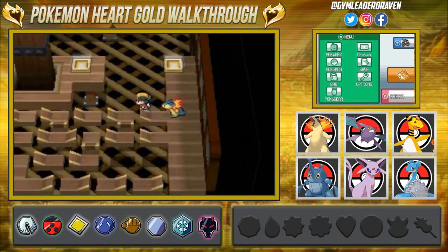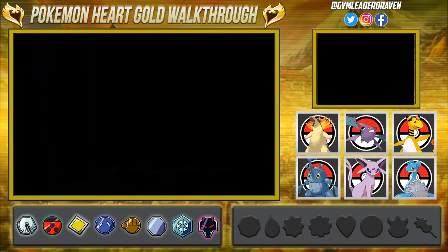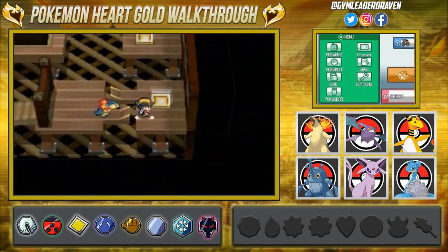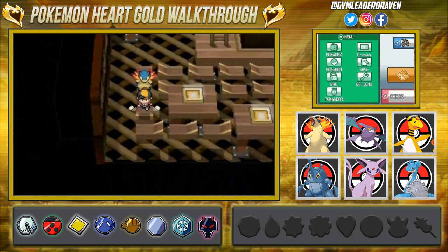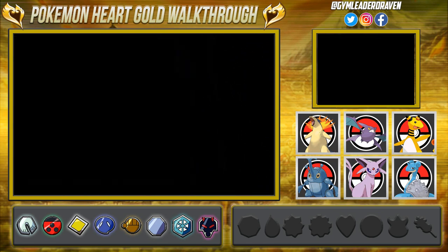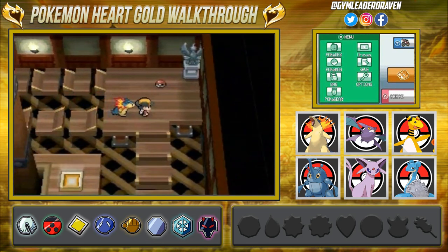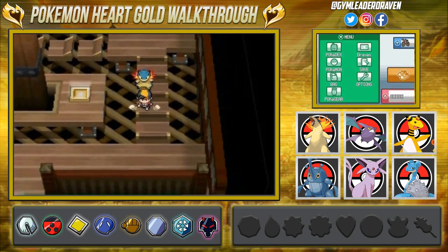Now let's get back to the game. I'm a little confused on where I am, but let's go right in here and grab that item — we found a Nugget! We're getting close to the top, though they really make it an effort to mess with you. I think we've already been through this area so now we need to head to the top. Let's grab that item — it's a Max Revive!